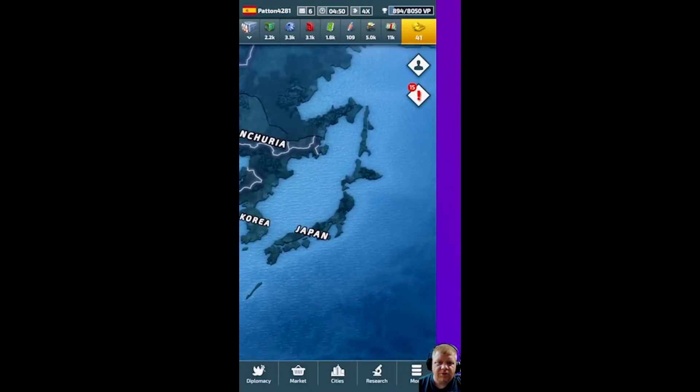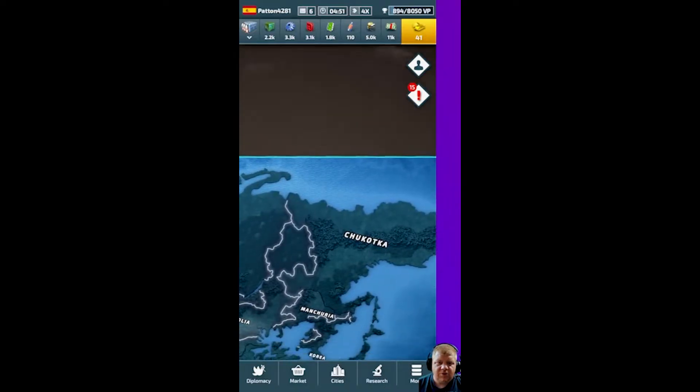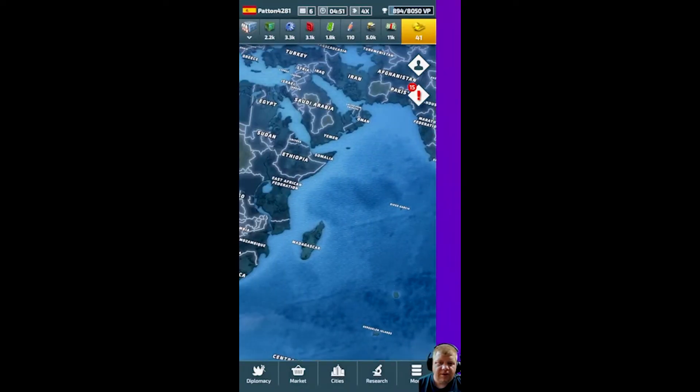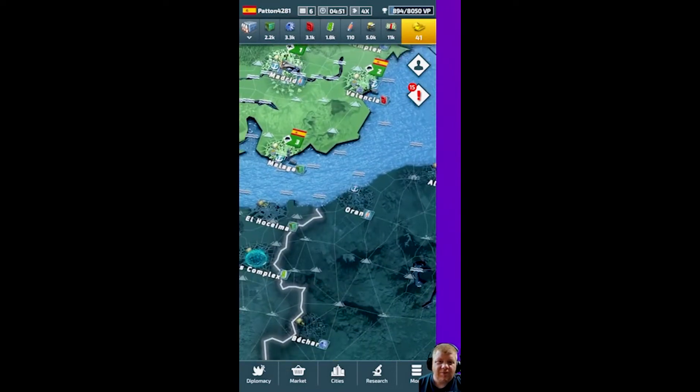You can zoom all the way out on the map, and the nice thing is you can actually go off the edge of the map and then scroll back over to where you are. As you can see, I'm only on day six.